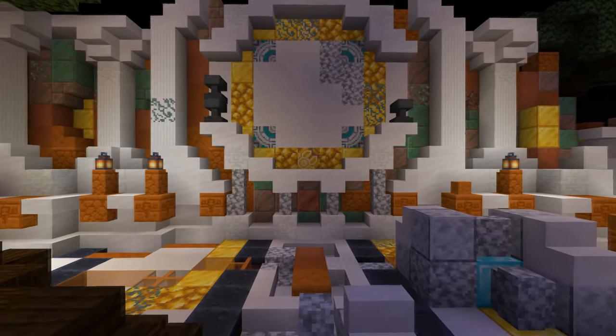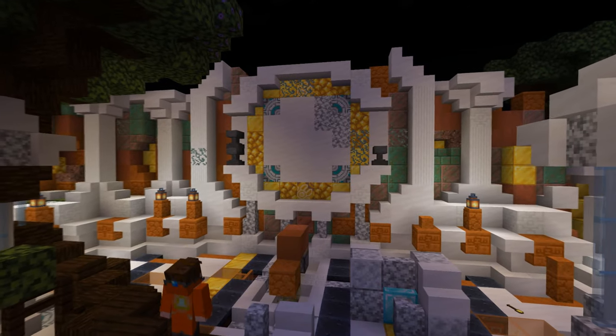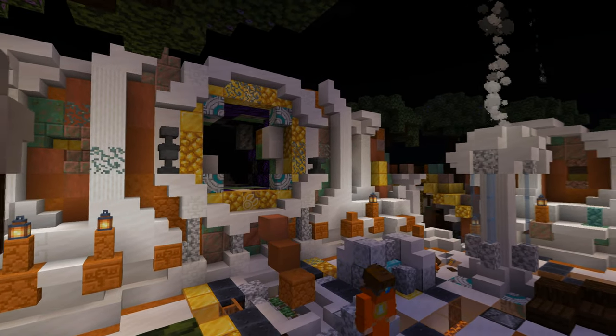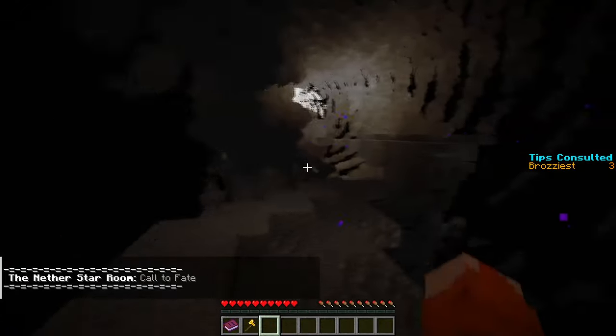Back at the central area, under the golden ring, lies a fresh copper block. Right-clicking it with the axe will unwax it, opening a door and raising a staircase. At the end of the tunnel lies the nether star. Don't fear these jumps — there are barrier blocks to help you out.